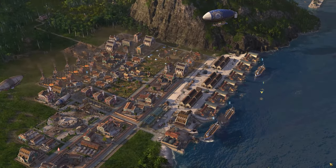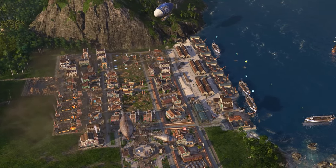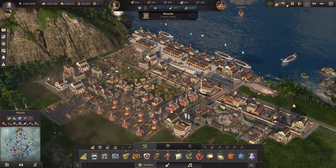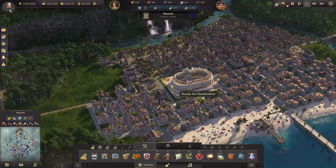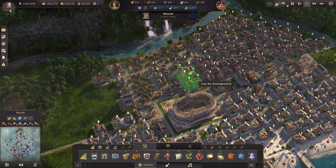So today we're going to be opening up that stadium for the first time, and starting work on the island of Manola to make it a bit more self-sufficient, as it's actually relying on a lot of other islands when we could be producing stuff locally, and we've got lots of workforce to be able to do so. Speaking of workforce, we're a little low, so I'm just going to quickly downgrade a couple of these Obreros for the moment.